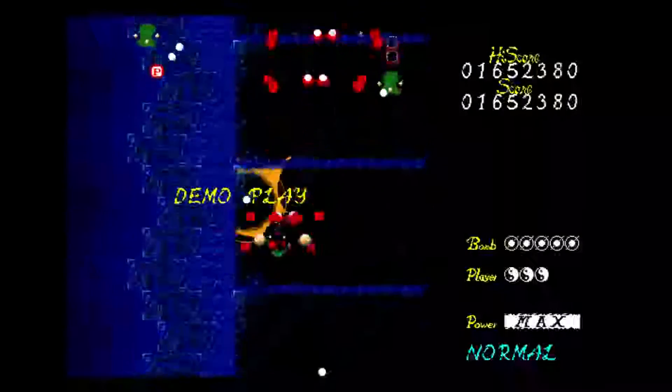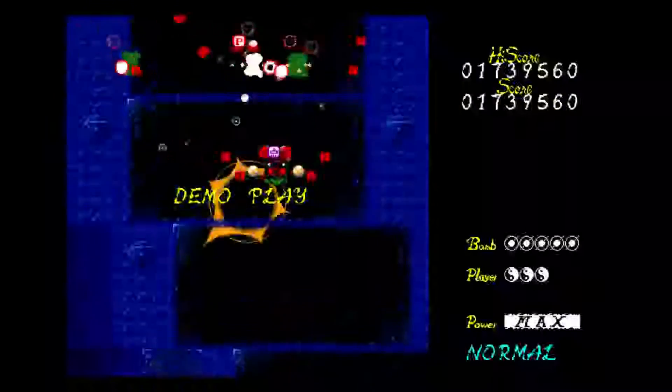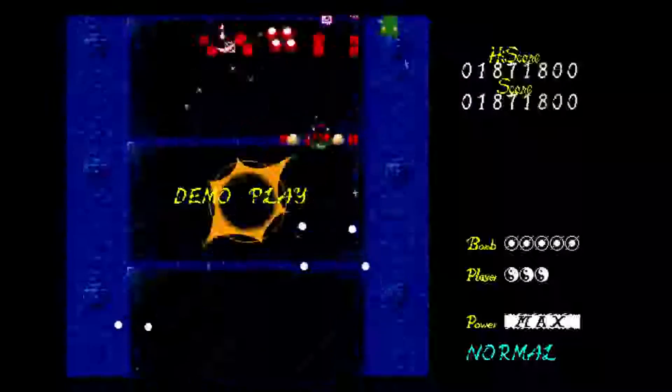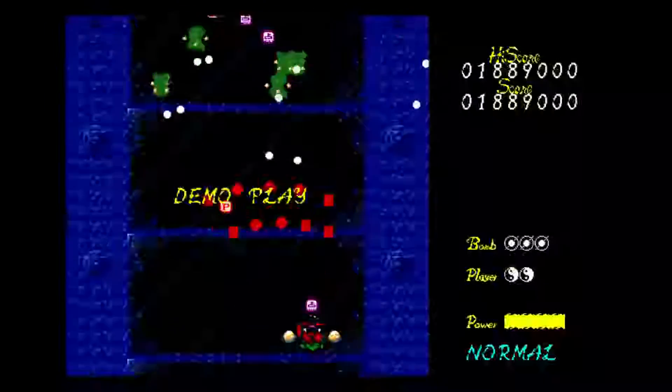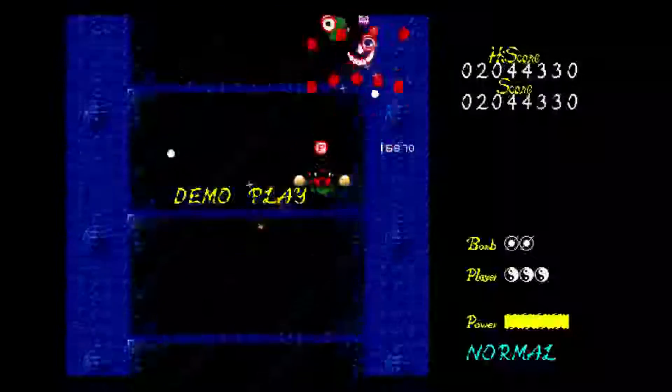You also get a 1-up at 1 million, 2 million, 3 million, 5 million, and 8 million points. If you have 5 lives at the time, you get a bomb instead. If you already have 5 lives and 5 bombs, then the bonus is kind of wasted, but hey, it's a thing.